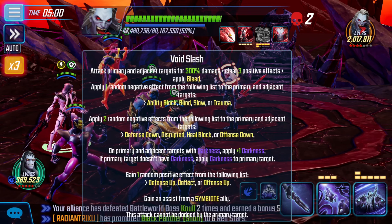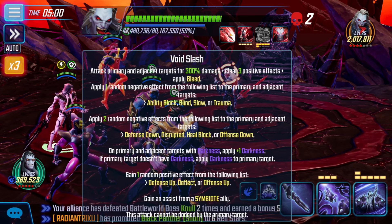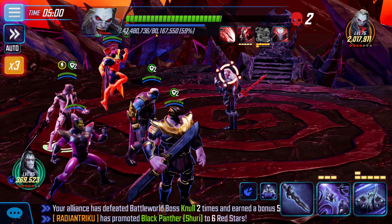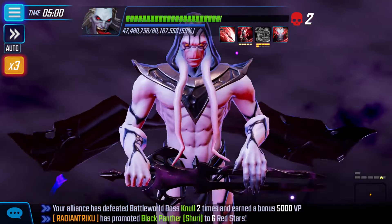His basic attack hits primary and adjacent targets for 300% damage, clears three positive effects, applies bleed, and applies one random negative effect — ability block, blind, slow, or trauma — to primary and adjacent targets. Also applies two random negative effects: defense down, disrupted, heal block, or offense down. On primary and adjacent targets with darkness, apply plus one darkness. If they don't already have it, applies darkness. Gain one random positive effect: defense up, deflect, or offense up. Gain assist from a symbiote ally. He's got a massive kit and 80 million health — the alliance is already 59% through him.